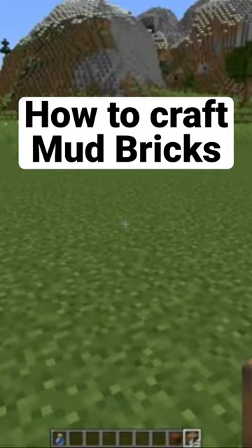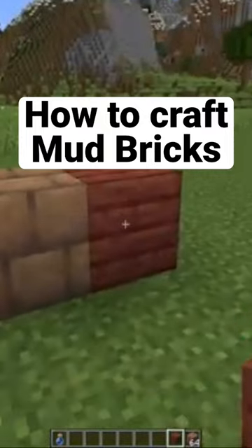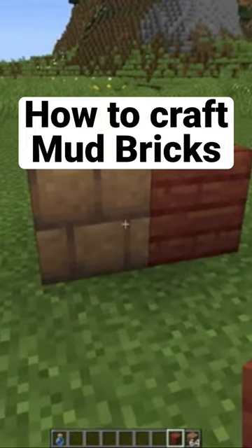Another great thing that we got in 1.19 are the mud bricks and also the mangrove wood, which go together pretty well.